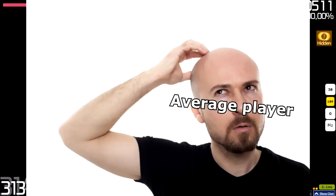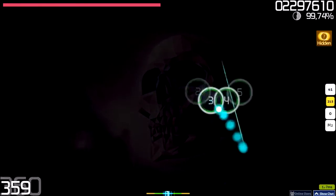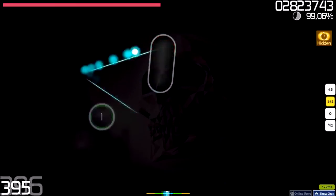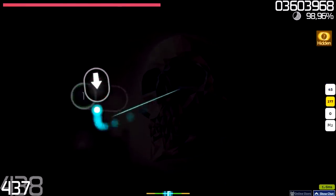But wait — I thought aiming streams is the hardest with Hidden. Shouldn't aim get a higher multiplier? Well, I cannot completely agree with that, but the change aims to buff Flow Aim with Hidden and nerf Hidden Jump Aim. The spacing between streams is actually not counted towards aim in PP v2, but rather it is counted towards speed.